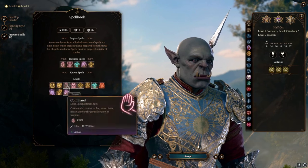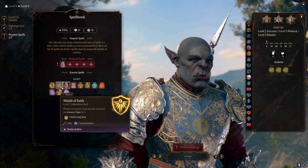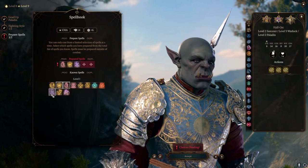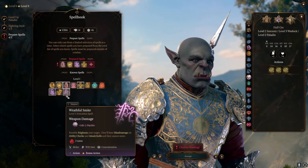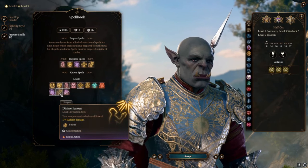For spells, most of them feel bad, but I would pick Command. Shield of Faith is really not that useful. Thunder of Smite is going to be useful early on. Maybe Bless, but we're going to replace that down the line. Maybe even Divine Favor — up to you.